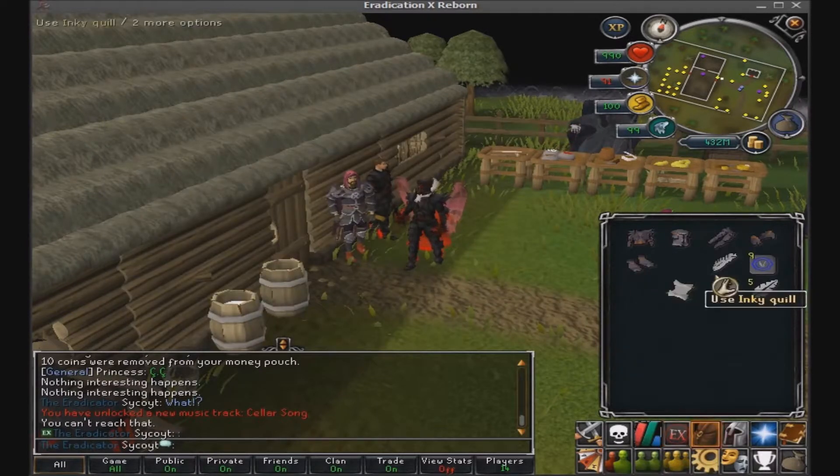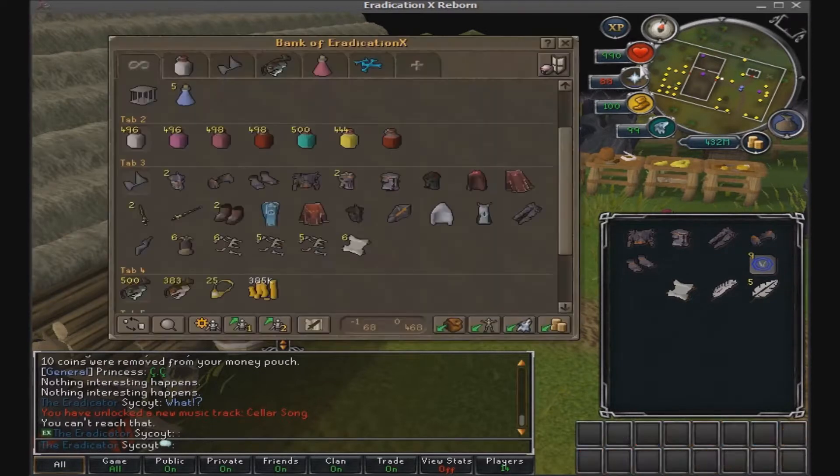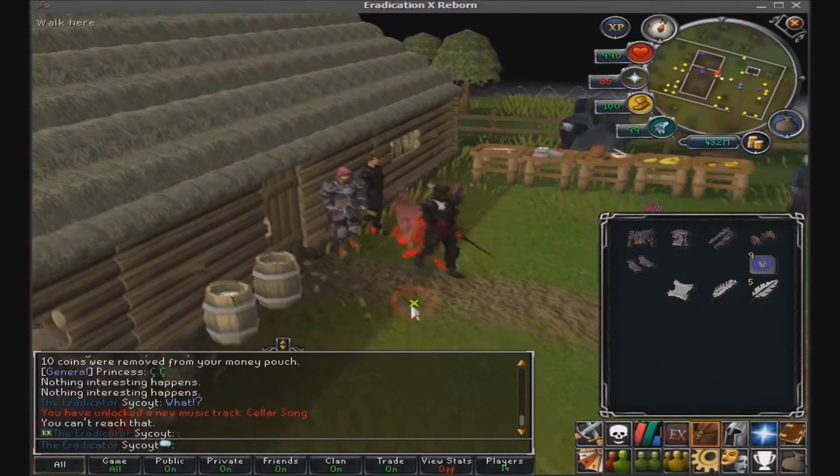Once you have checked everything off the list, you should have an inquiry quill, which comes after you get the bones, after you get the ink bottle, and after you get the enchantment. You use the enchantment at the end. Make sure you guys take a look at that list. Now we're going to enchant the boots, so let's get started.